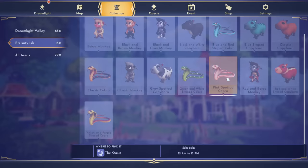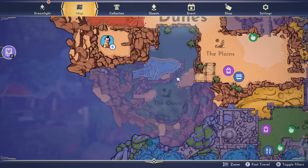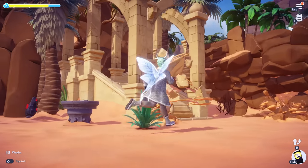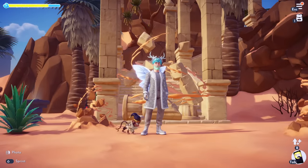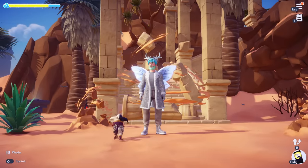Another one available today is the pink spotted Cobra — it's here from 12 a.m. to 12 p.m., but it's over in the Oasis. The problem is, if you're just joining in, the Oasis is actually locked. To access it you have to unlock it, which is going to cost 6,000 mist — that's actually a lot. I'm going to grind that out so I can go ahead and feed that Cobra over there.